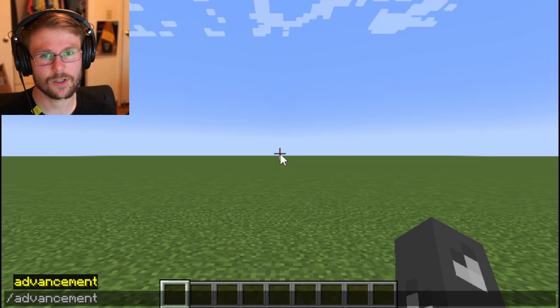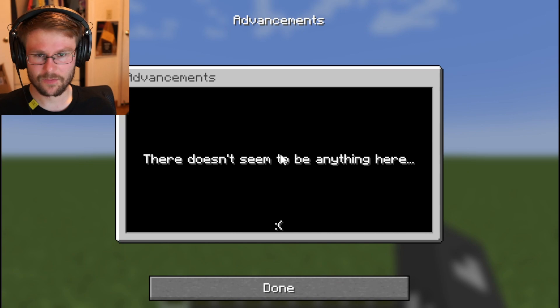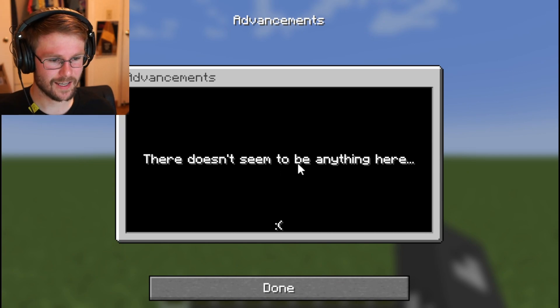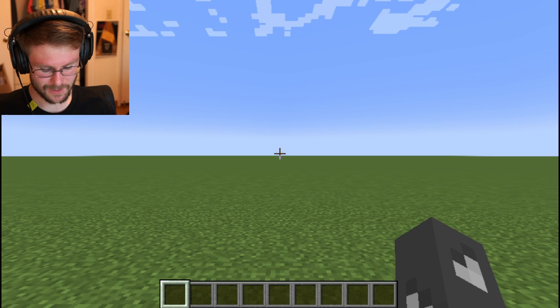Slash Advancement is a command used to give and remove advancements from players. Advancements are achievements that you can access by pressing L in Minecraft. I don't have any advancements right now, so that menu says there's nothing here.